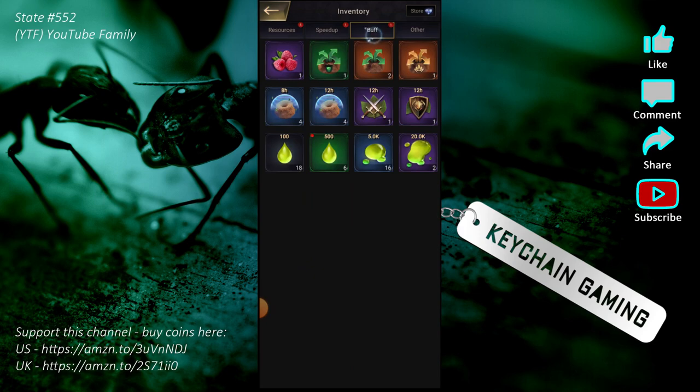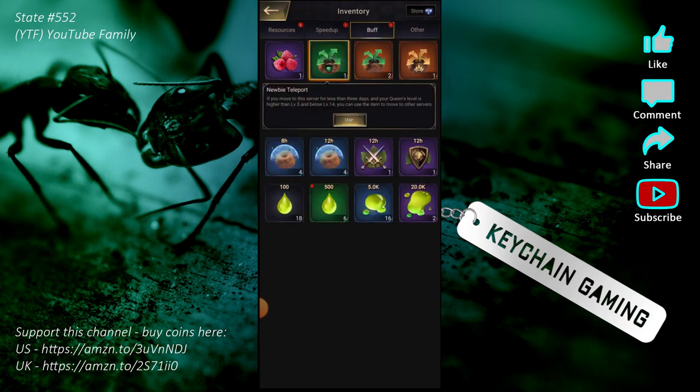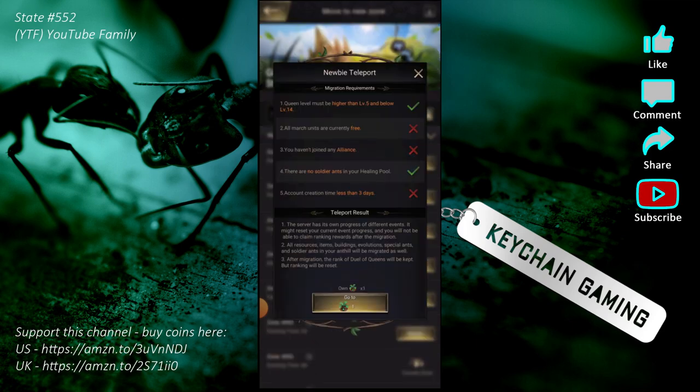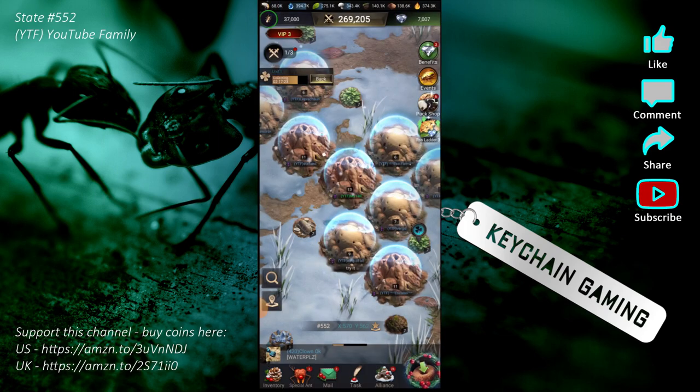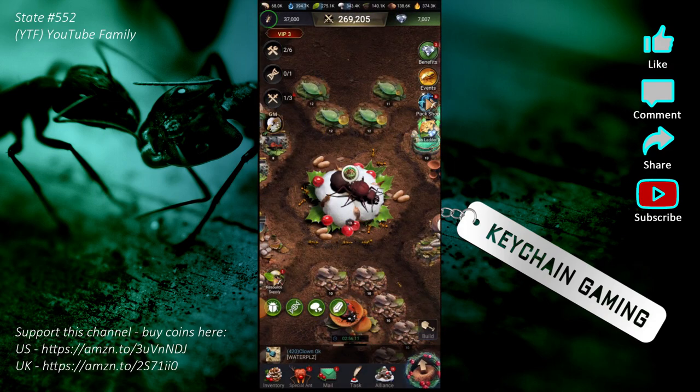I still have a newbie teleport — it looks like this green one. The criteria to use it: you must be at least queen level five and lower than level 14, you can't have any marches out, and it says you haven't joined any alliance — but that's a bit misworded. If you've joined an alliance for the first day or two you can leave it and then migrate — I tested that myself. If you like the kingdom you landed in that's fine too, you don't have to come join me. Just send a shoutout with your in-game name and kingdom and maybe we'll face each other someday — I don't even know how events work yet.